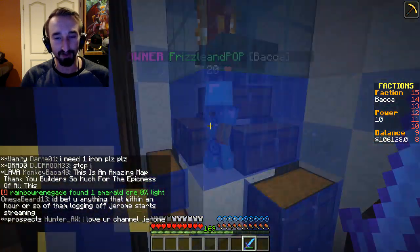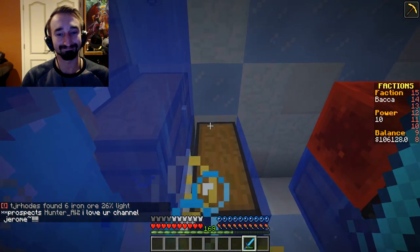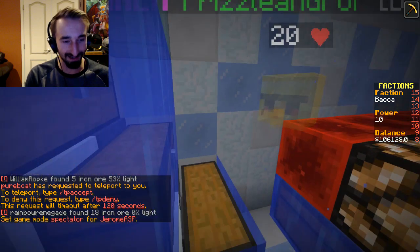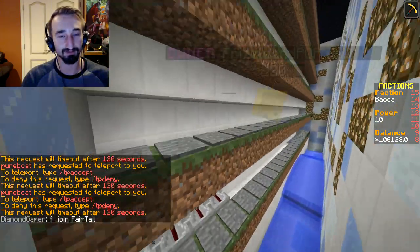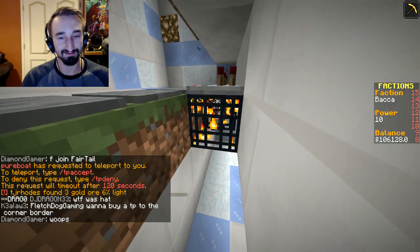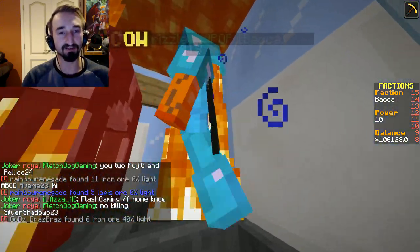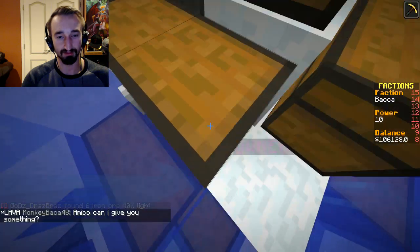If we follow Ben over here, he's going to show us the auto cow farm. The easiest way to explain it — a cow will spawn on one of these pressure plates, then it gets pushed into the lava, burns to death, gets fed through the hoppers and down into the chests, which actually have cooked beef. You also get some leather, which actually has value — it sells for $2.80. So you get a little bit more bang for your buck, and you also get steak in case anyone in your faction doesn't have a rank with slash feed.